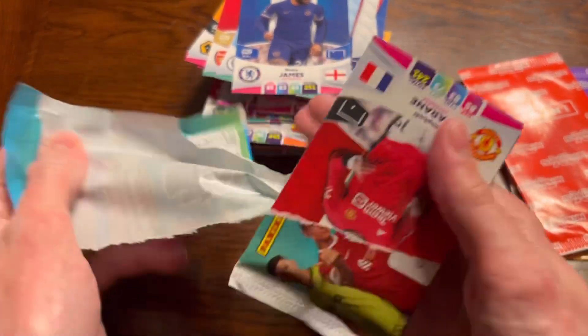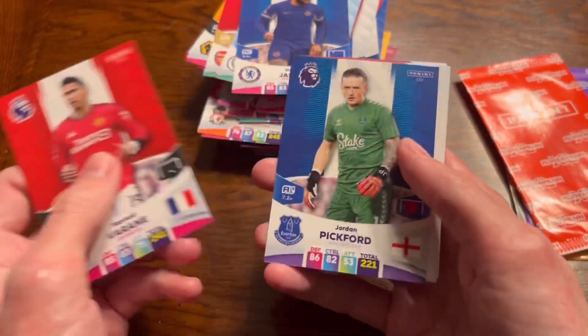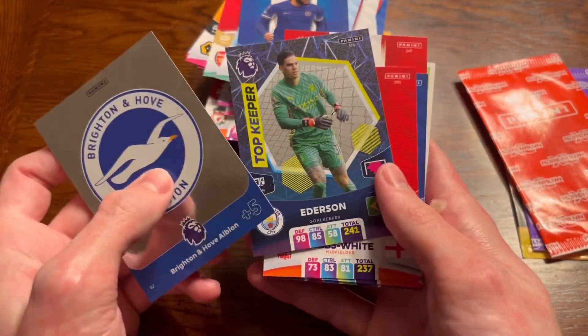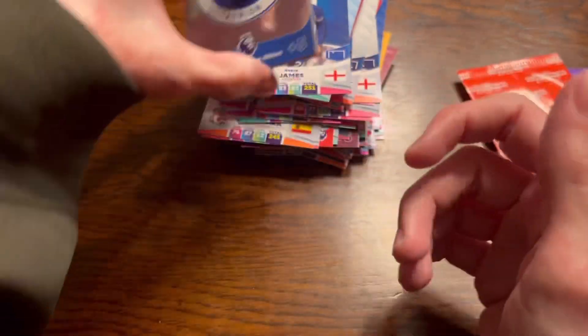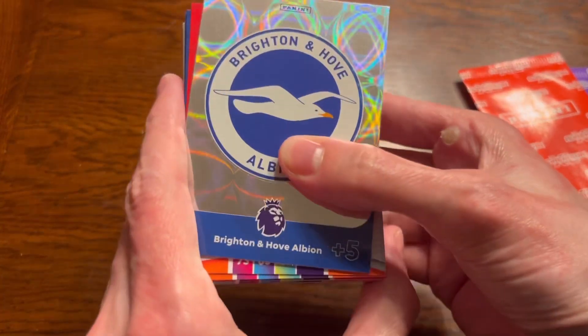Come on, make it a big one - last pack magic. Oh, it never works. Raphael Varane, Pickford - England's number one - Brighton Badge, Edison, Gibbs White, and Alex Iwobi there. He scored in the Europa League final a couple years back - other than that, don't know why Everton signed him. Anyway, that's the base cards done.